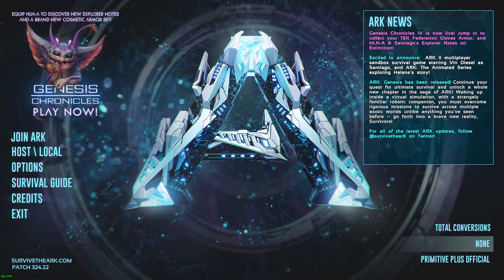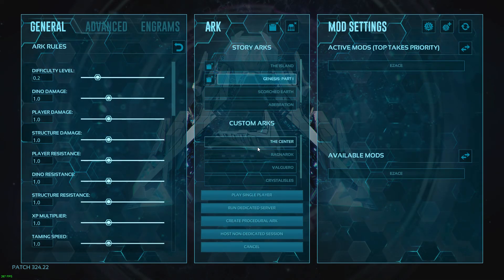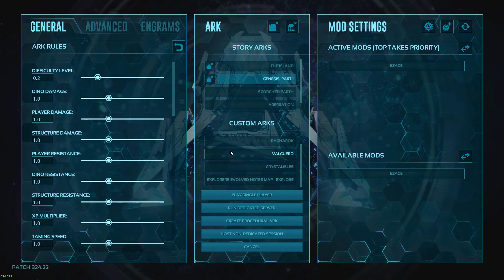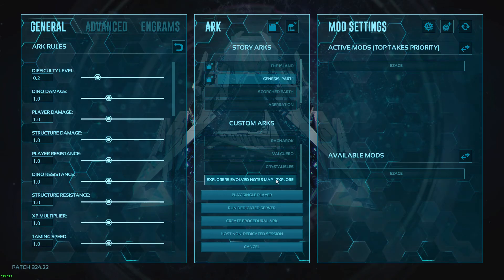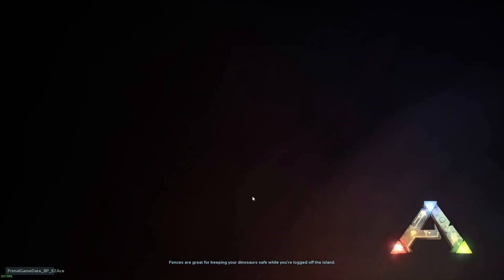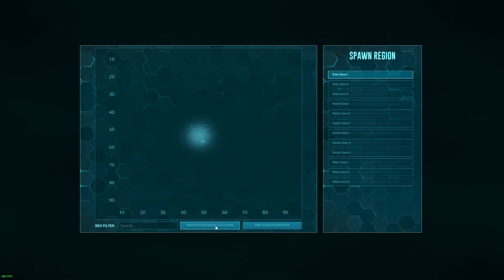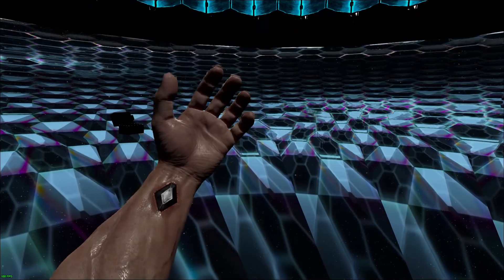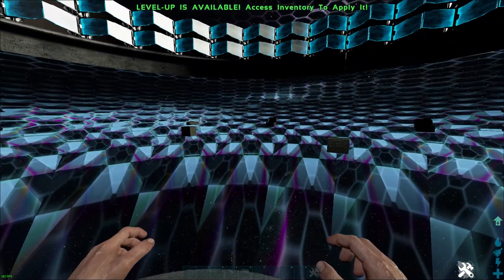What you're going to do then is completely close out of ARK, then load it back up, and come to Host Local. Once you click on that, under Custom ARCs scroll down to Explorers Evolved Notes Map, select that one, and select Play Single Player. It's going to load you in — just pick East Zone One, respawn random location.